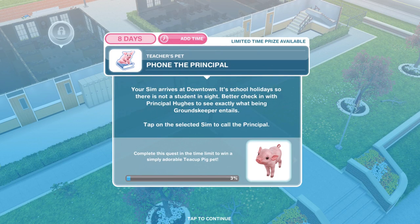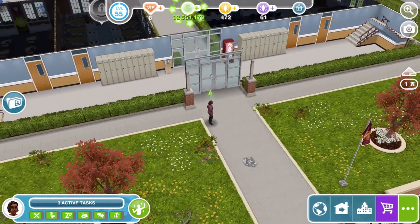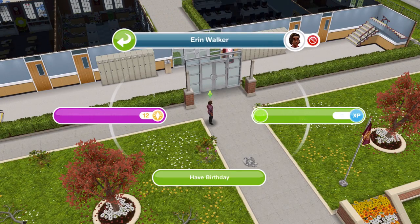Now we need to phone the principal. Your Sim arrives at Downtown — it's school holidays, so there's not a student in sight. Better check in with Principal Hughes to see what being groundskeeper entails. Just tap on your Sim to call the principal for one minute. You don't need a telephone for this.